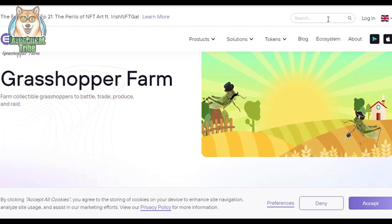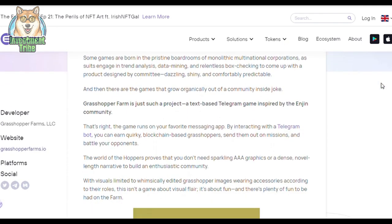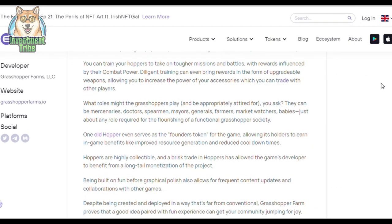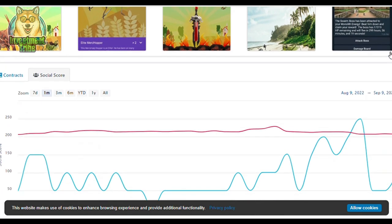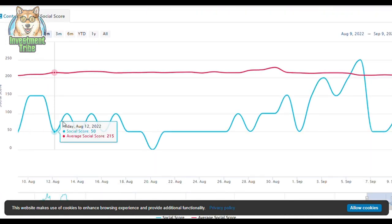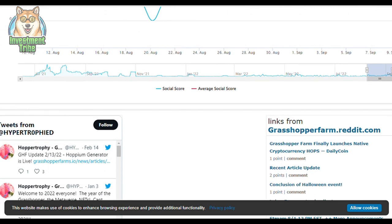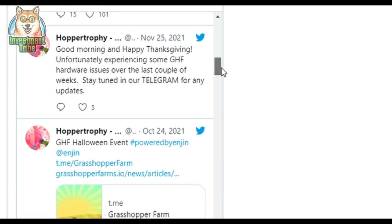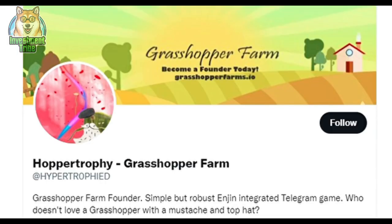Grasshopper Farms isn't a high-end game with amazing graphics built on the Unreal Engine, nor is it a quest with an epic story. This game isn't about how it looks — it's about having fun, and there's plenty of that on the farm. Gamers will need to grow their grasshopper farm and move up the leaderboards by adding new hoppers to their team, building and improving their buildings, and fighting other players. They can also send their hoppers on missions to earn rewards, or work with other farmers and swarms to complete group quests. Grasshopper Farms is a fun and interesting blockchain-based ecosystem that you should consider joining.